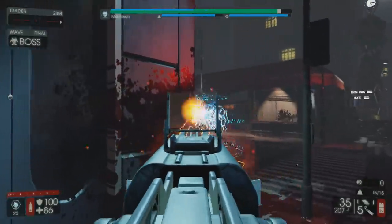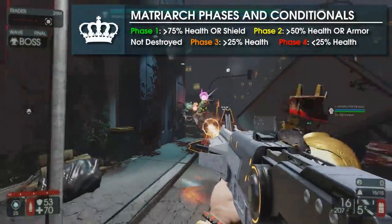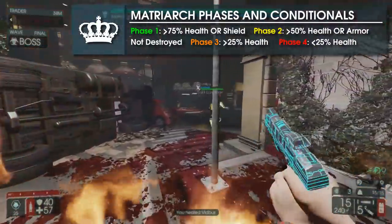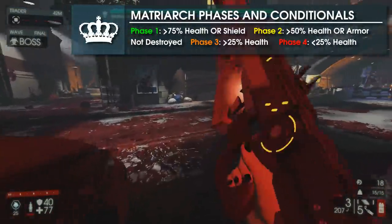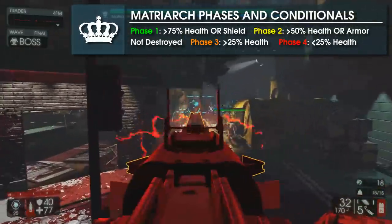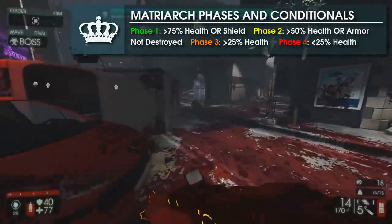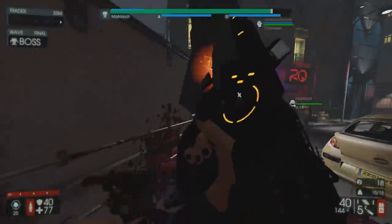Fighting her consists of four separate phases which are determined by her health and status of her shield. The first phase will last until her shield is broken or she reaches 75% HP. Phase 2 will last until she reaches 50% HP, or both her weapon and head armor are broken, although they will break as soon as you enter phase 3 regardless. Phase 3 will last until she reaches 25% health or lower.